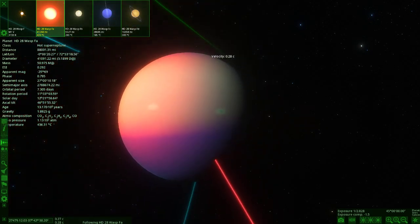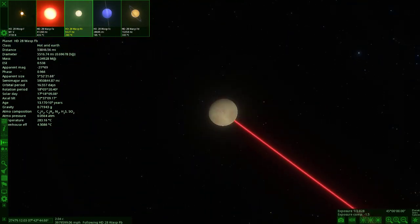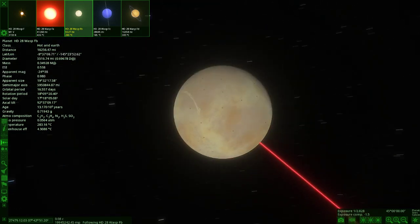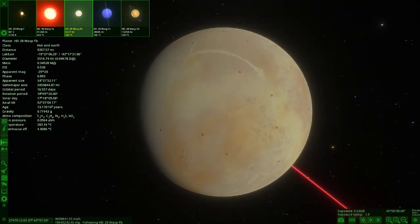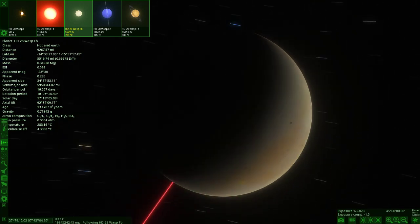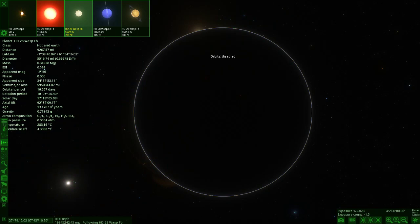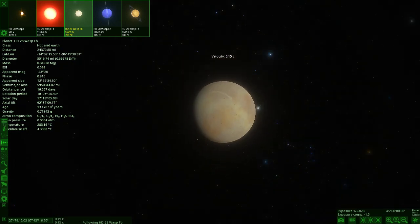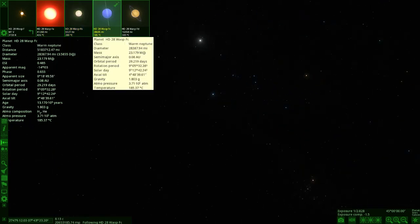Zooming out again — right, now heading on to the next one. This is Wasp FB. A little bit of lag again, apologies. This one is a more generic looking object — a lot more rocky and dry, not much going on. But there are definitely volcanoes — the black dark brownish spots are definitely volcanoes, and if you look carefully you can see some orange glows on the surface. Very nice — it reminds me of Mercury but with volcanoes.